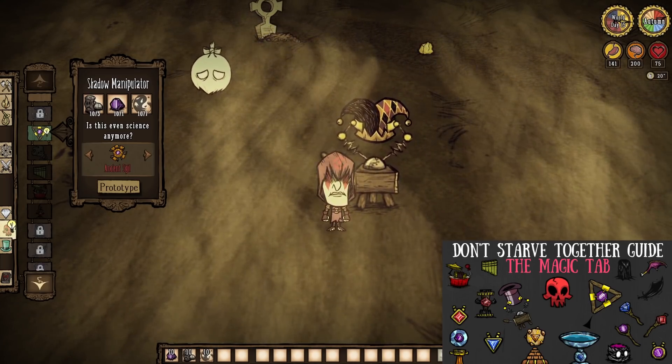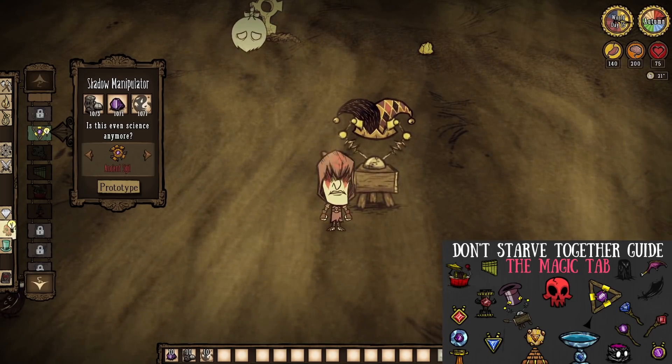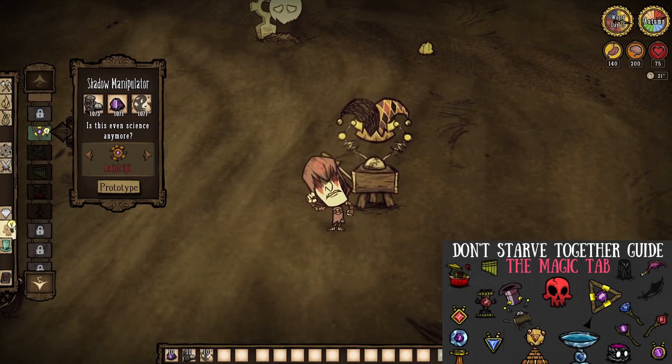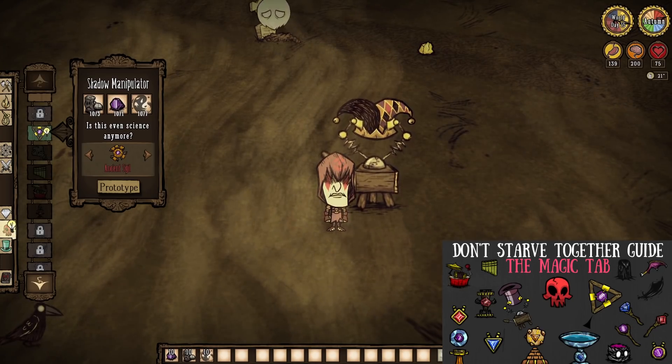Like the building of a shadow manipulator. A shadow manipulator grants us access to all magic crafts in the game, so yeah, it's pretty darn important — which makes purple gems important too. So get one built ASAP.